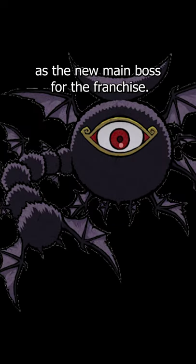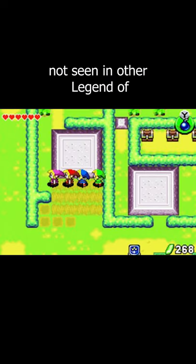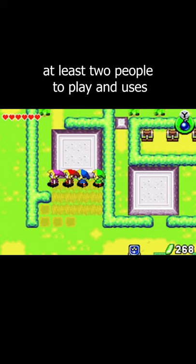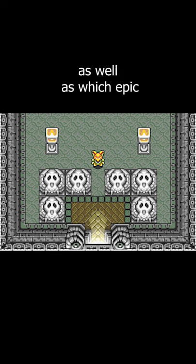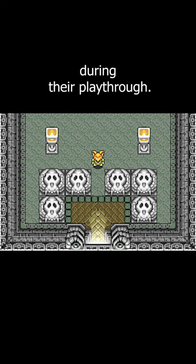The game introduced Vaati as the new main boss for the franchise. 4 Swords has many features not seen in other Legend of Zelda games. It requires at least 2 people to play and uses randomly generated dungeons. The number of players as well as which epic they are playing through affects the type of random areas and items that will appear during the playthrough.